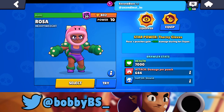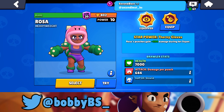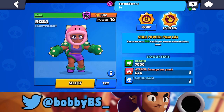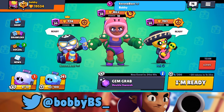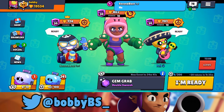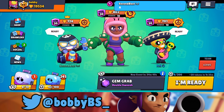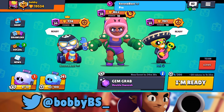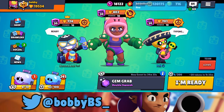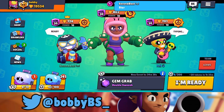The star power is Thorny Gloves — Rosa's punch gains 200 damage during her super. I don't think this is that good. It's just changing from 200 health when she's inside a bush. I don't think it's going to help too much. I do think this is going to be one of the bad star powers in the game, which I'm fine with because Rosa is a god and I don't want her to be any better. But with that said, let's hop into the first game and test it out.